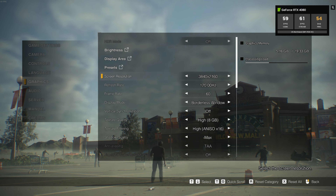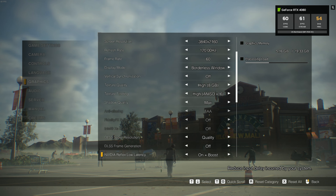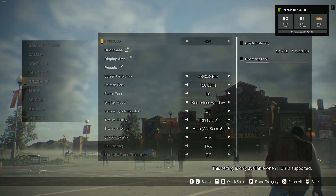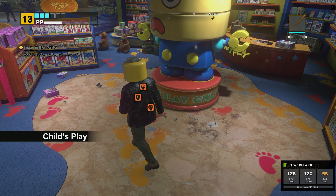Everything you're about to see is the game running on GeForce Now's Ultimate tier. In terms of in-game settings, everything is set to the highest possible setting with DLSS set to quality and frame generation off, though I do turn off motion blur and depth of field as a personal preference.